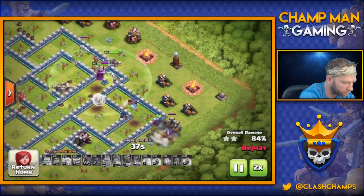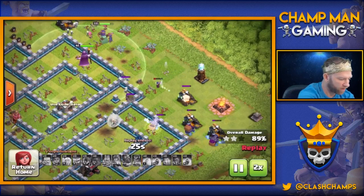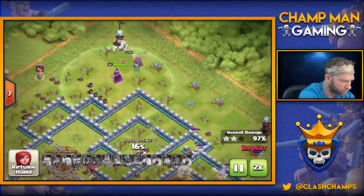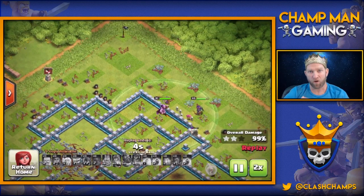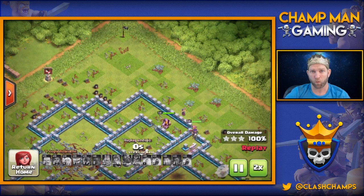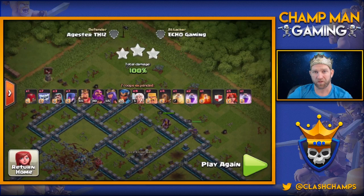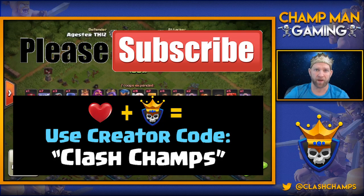What do you guys think of the hero? Do you think the Yeti-Witch combo is a deadly combination? I think that wraps it up — we ended up with a three-star. It was really cool to use these brand new units to three-star this Town Hall 13. Do you think she is the best hero out of all of them? She brings a lot to the table with jumping over walls and her special ability. I think it's between her and the Queen — I'd still choose the Queen, but let me know what you think. Subscribe to my channel and use code CLASHCHAMPS. Take care!